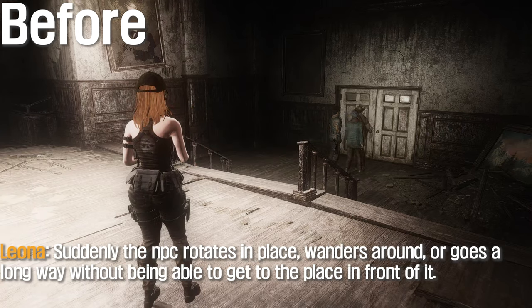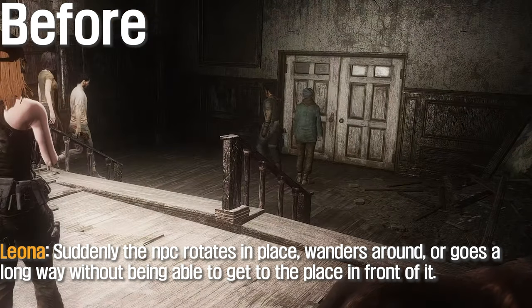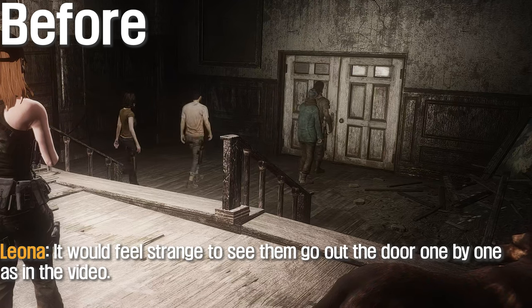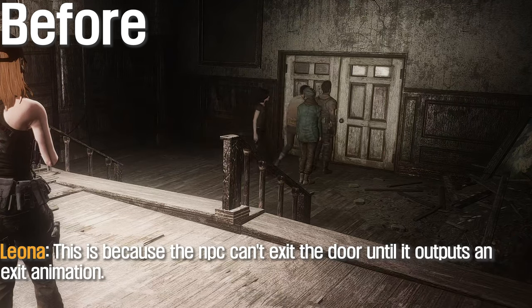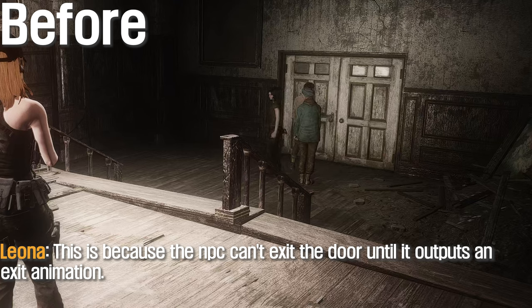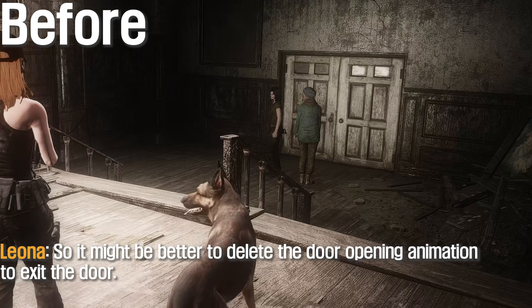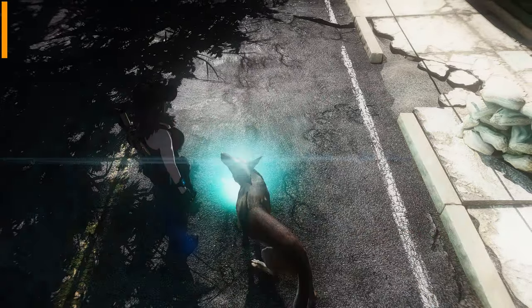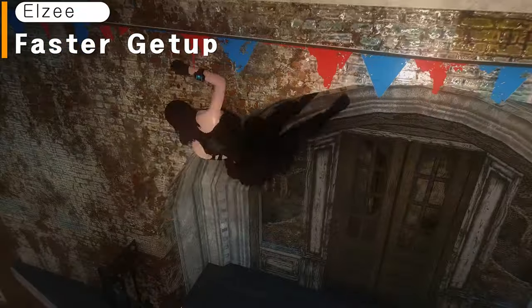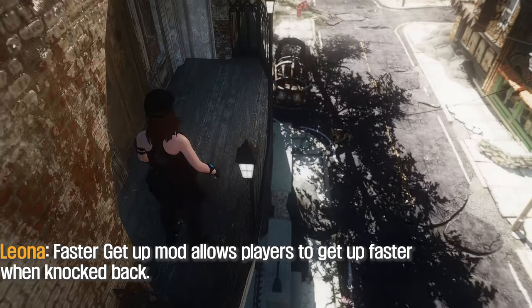The vanilla NPCs in Fallout 4 are dumber than you think — moving to a designated place often looks quite unnatural. Suddenly an NPC rotates in place, wanders around, or takes a long way without being able to reach the place in front of it. This is because NPCs can't exit the door until the exit animation completes, so it might be better to delete the door opening animation. If you think like me, try the No Door Animations mod.